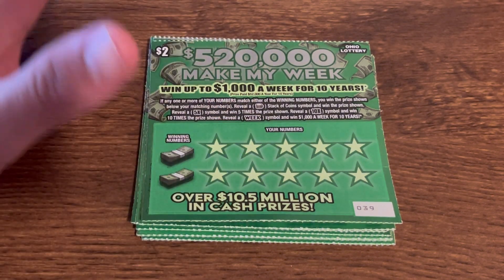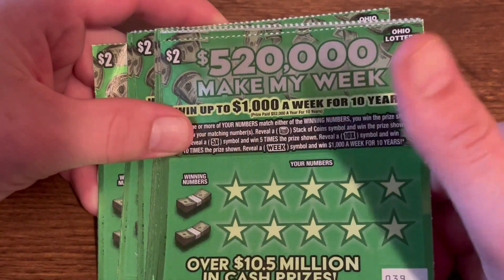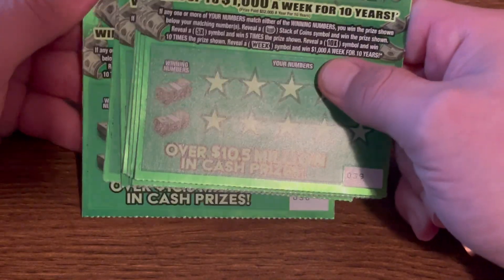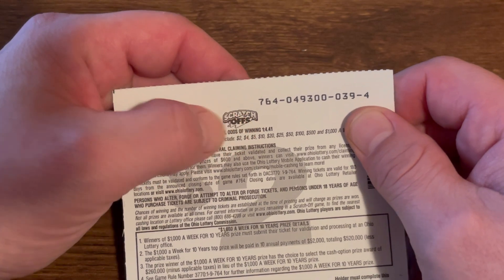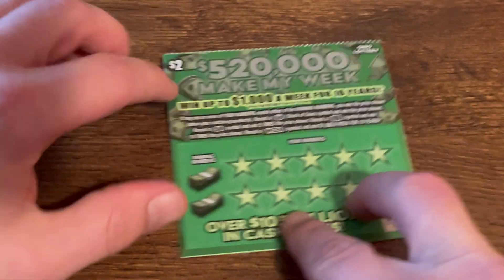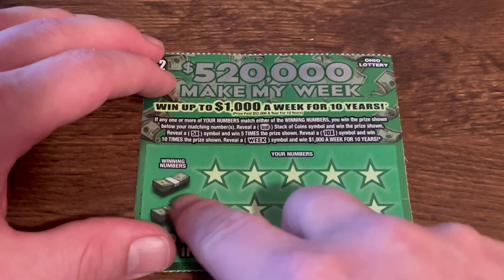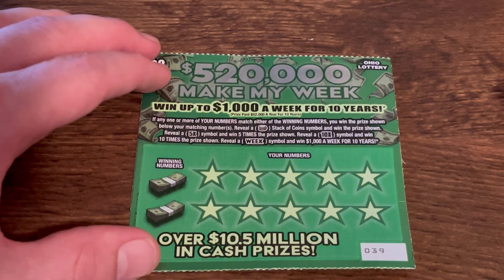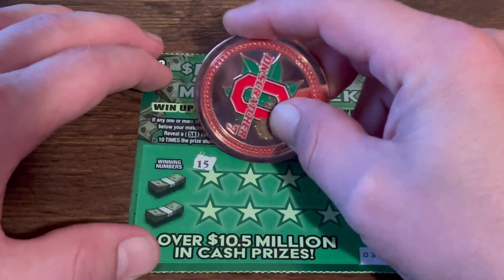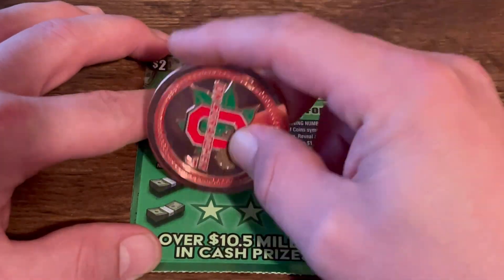Welcome back! $20 session — I got 10 of the $2 tickets. I have tickets 39 through 30, rolling backwards so we play them accordingly. That's a terrible one in 4.41. Haven't won anything good on this ticket yet. Stack of coins for the automatic win, 5 or 10x multipliers, week symbol to win the jackpot — a thousand dollars a week for 10 years. Come on, let's find a symbol.